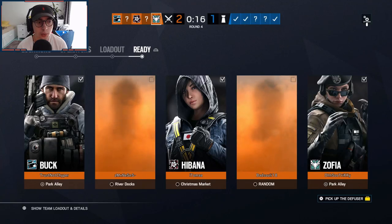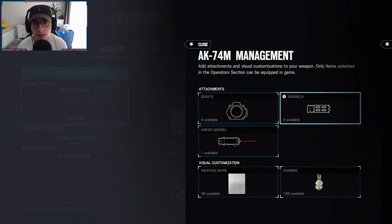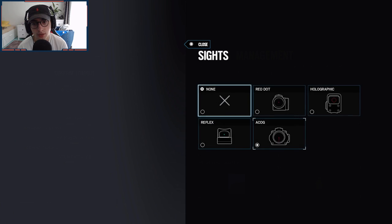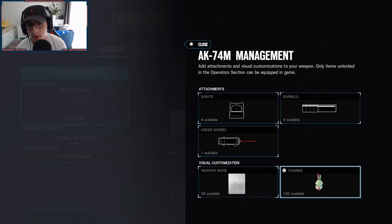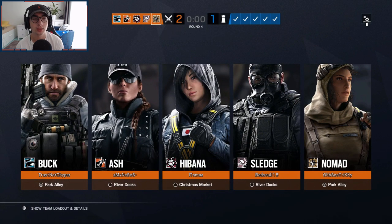Alright, I kind of don't want to play — so what is her name, Sophia? Let's play Nomad and I have to switch all this. I also want to play reflex on her. I don't even get it — the comment section told me like, yeah, put reflex on Nomad.